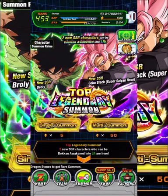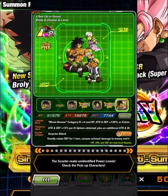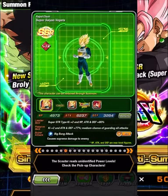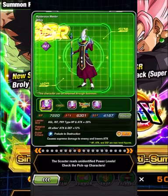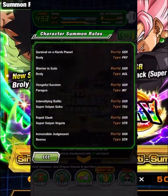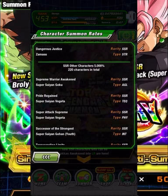Yo, what is going on guys? It's your boy Stumped back with another Dragon Ball Z Dokkan Battle video. The Legendary Summer banner is here. We have the new Goku Black Rosé, a new Broly, a Chilimay card. We also have a pretty good LR banner, but we also have this guy — I still do not have him — so hopefully we can pick him up today as well. The big question is: is our boy on this panel?